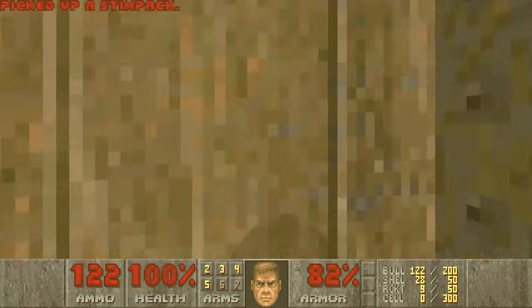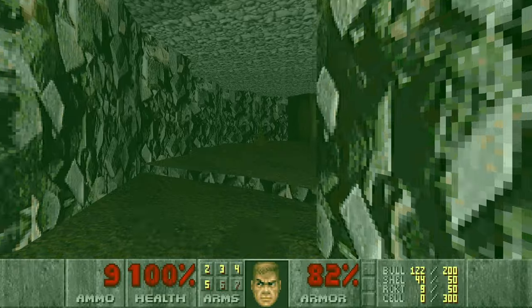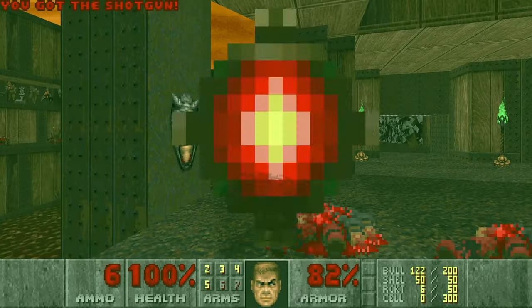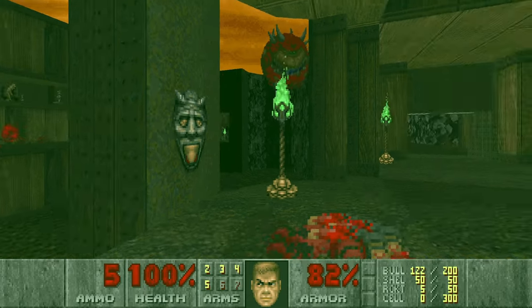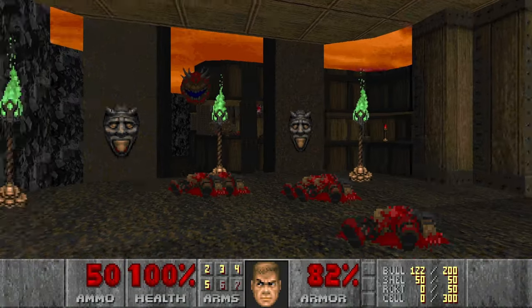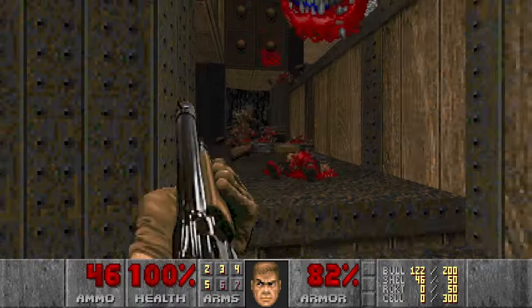So now it's clear here, we can heal up if we need to. Now we can kill the rest of the guys — actually, we can use the rocket launcher as well because we have rockets. Let's maybe group them together somehow, like this. That's good enough. The rest I will just shotgun, since we get a lot of shotgun ammo at this level.